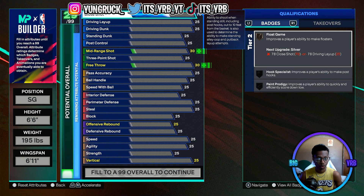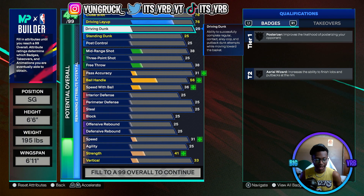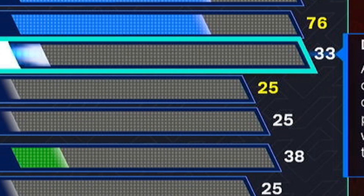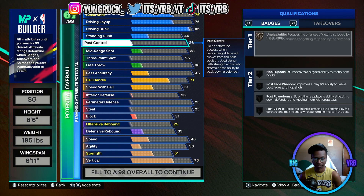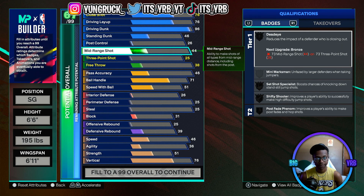We're gonna start off with a 76 close shot, and the driving layup is gonna follow at 76 also. Now to the bread and butter — the dunk. This is the build for those who don't hit Superstar 3. You're gonna start off with a 96 driving dunk, and that's gonna give you Hall of Fame Posterizer later on. Vince Carter doesn't really need a standing dunk or post control — those come up with other attributes.